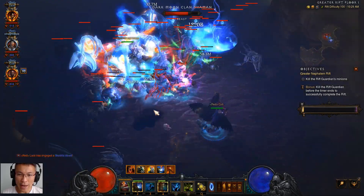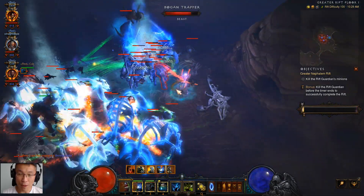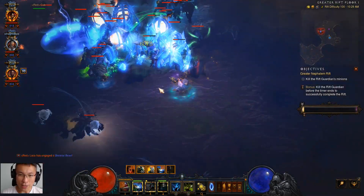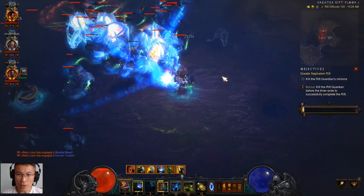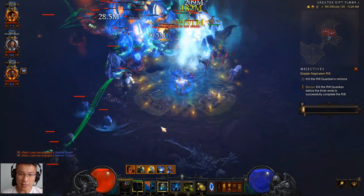The two gems I'm looking at both have some sort of damage reduction elements to them. One is the Esoteric Alteration, another one is Gogok of Swiftness. I'm going to go into a little bit of detail later on.